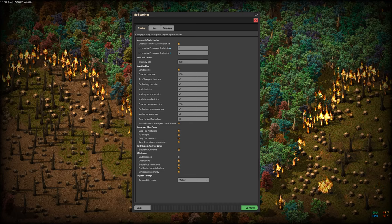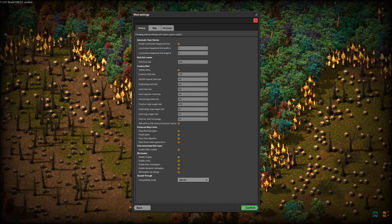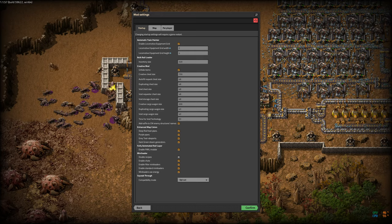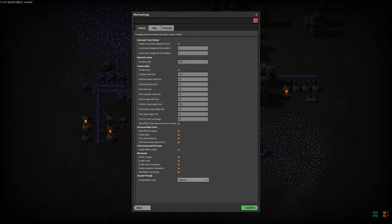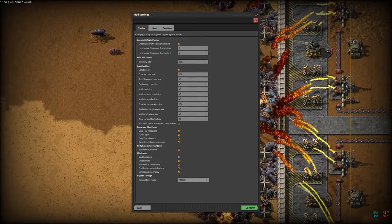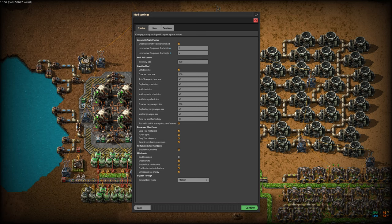Nixie Tubes introduces an item into the game that allows you to actually display the numerical value of a signal on a logistics network. This is useful for displaying the actual quantity of some item that's in the logistic network, or in a box, or scattered across a collection of boxes — so you can go to a storage area, look at the Nixie Tubes, and find out right off how many of these do I have. Text Plates allows me to put in-game notes, one letter per cell or one letter per four cells for the large ones, to do things like label 'coal for furnaces here.'